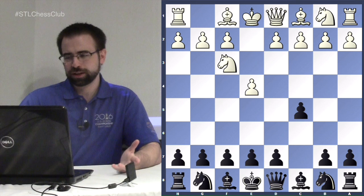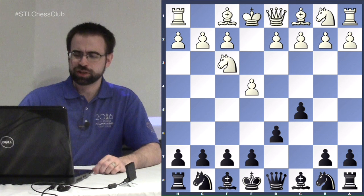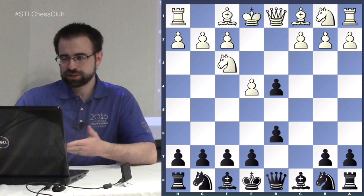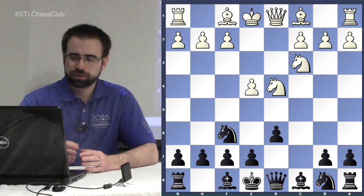The Scheveningen comes after e4 c5, white plays an open Sicilian with knight f3. You can play either e6 or d6 first and it's likely to transpose. The point of d6 is you want to put your knight on f6 without having to worry about e5. Black should trade a side pawn for a central pawn, and white gets a little more space on the kingside. After knight f6 knight c3 we have a very common position.